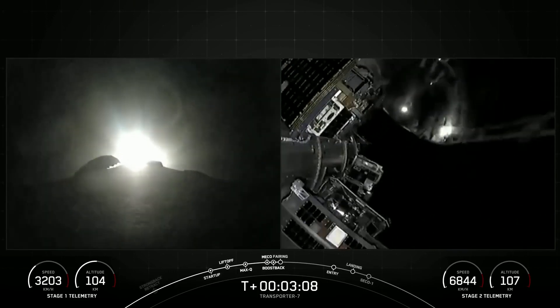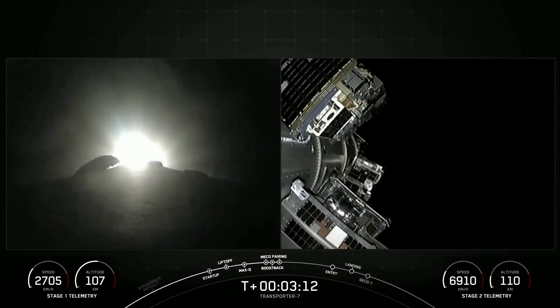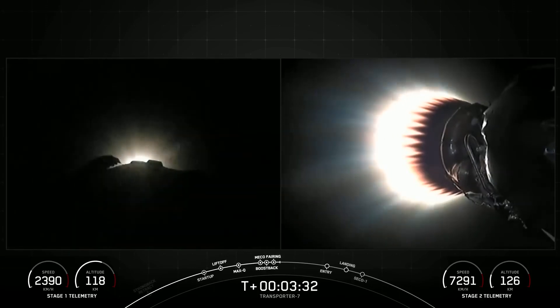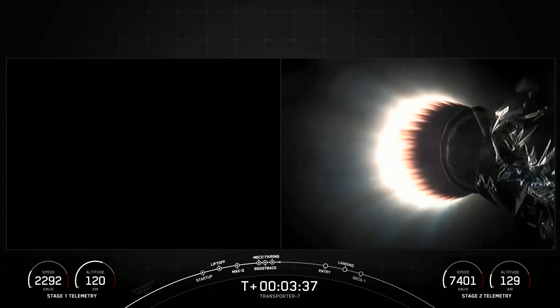We are coming up on fairing separation. Fairing separation confirmed. You saw the fairing halves separating from the second stage — as they make their way back down to Earth, we will attempt to recover them. On the left-hand side you can see the boost-back burn for the first stage vehicle. Stage 1 boost-back shutdown. That concludes the boost-back burn of the first stage.